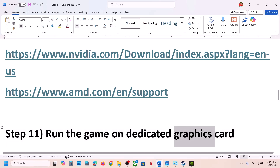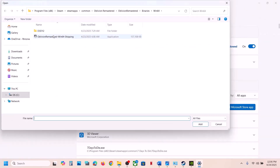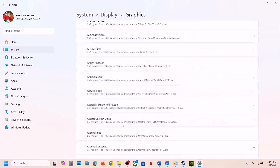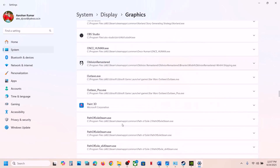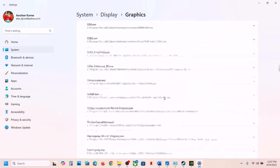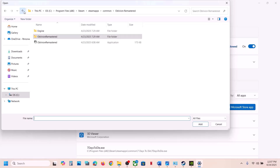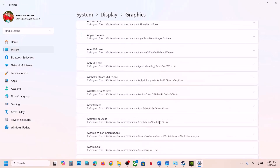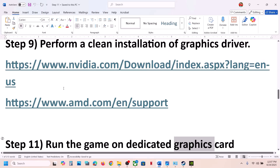The next step is to run the game on the dedicated graphics card. Type 'Graphics Settings' in the Windows search box, click it, then click Add Desktop App and select the game EXE file, click Add. Find the game in the list, click on it, select High Performance, and you will see your graphics card listed. Also add the other game EXE file from the Binaries folder, set it to High Performance as well, then launch the game.